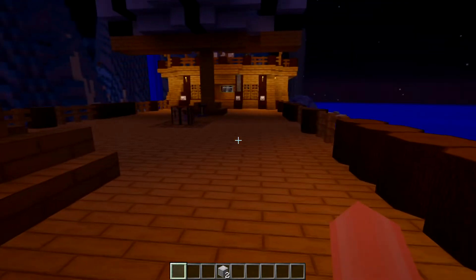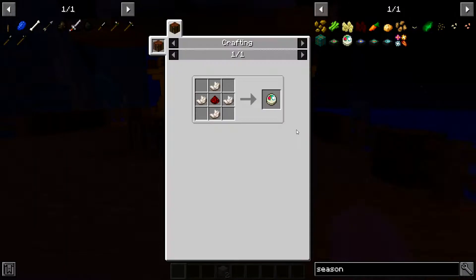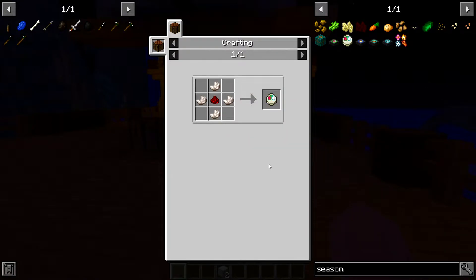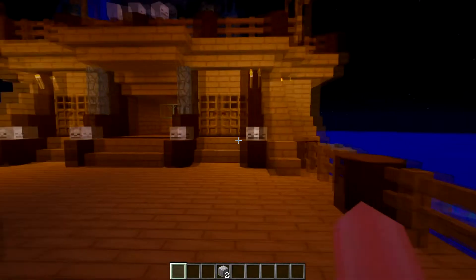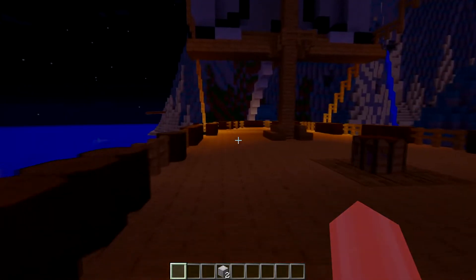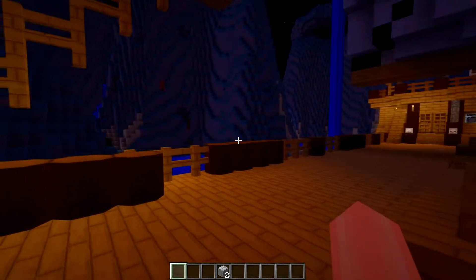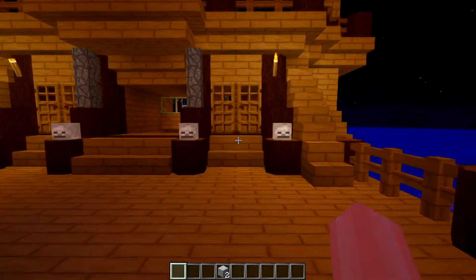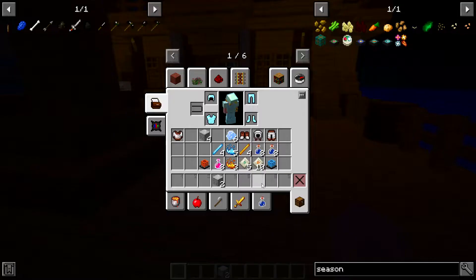There's also another thing you can get called a season clock, and you can get this pretty early. All you need is a piece of redstone and some nether quartz — you actually come across nether quartz in the overworld. That gives you a season clock, which will tell you exactly what part of the year you're at: summer, spring, autumn, or winter. It can be very useful so I'd highly recommend getting one as soon as possible.